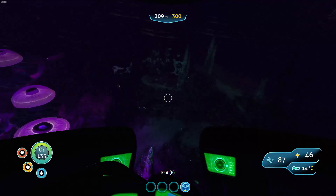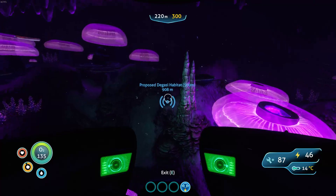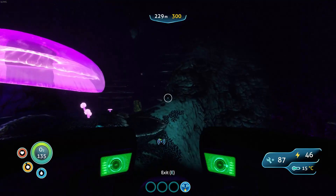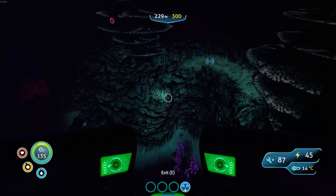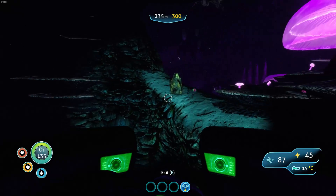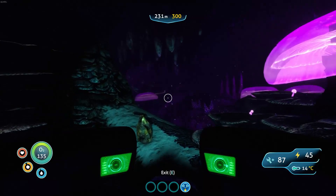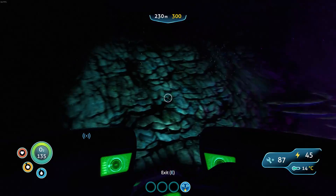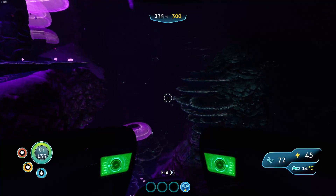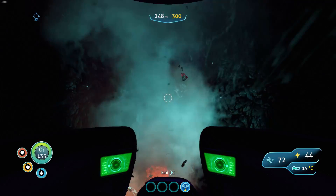I hit the ceiling. Oh, where was I going? I lost where I was going. It's way over on the other side. Wouldn't be able to go down here without the depth upgrade. I actually had to go back to the Aurora because I missed — in the Seamoth construction area inside the Aurora — it had a module for the Mk1 depth. So I'm able to go to 300 meters now. Totally missed it the first time in there. More vents, quite a few of these here.